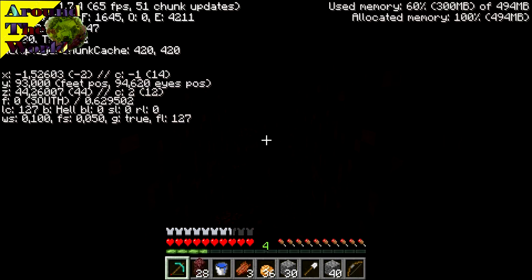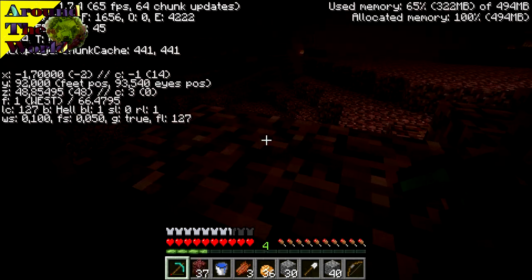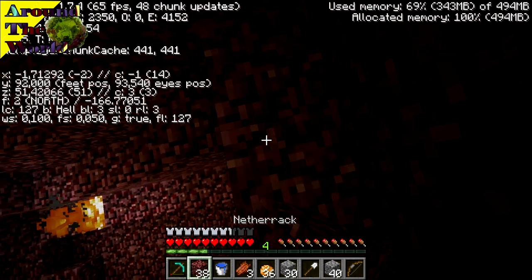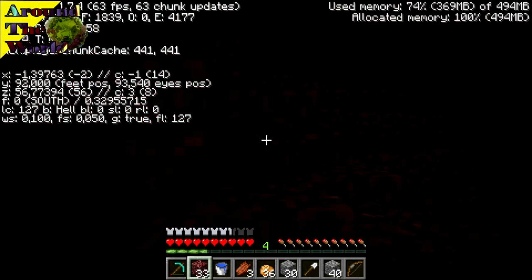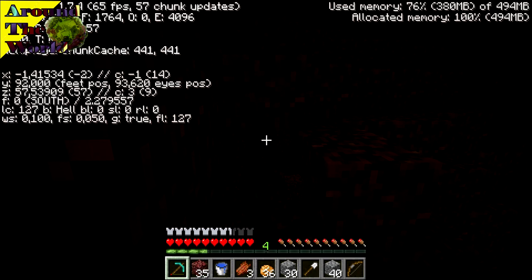We do have to be careful because we can hit a lot of obstacles along the way. Okay, this is minus 1 and now we only need to go to Z 182 - shouldn't be very far away. Oh, we are one block too high. The chances are high to meet a lot of obstacles so I will speed it up for you guys - that will look pretty awesome I think.